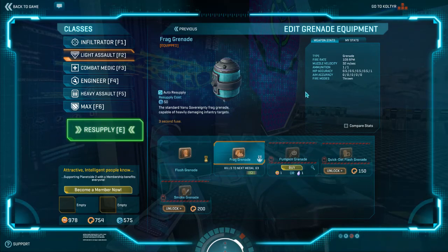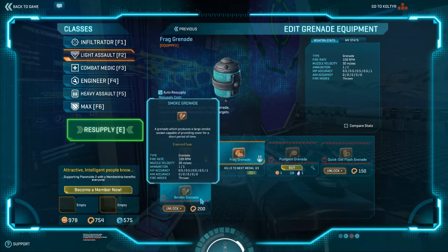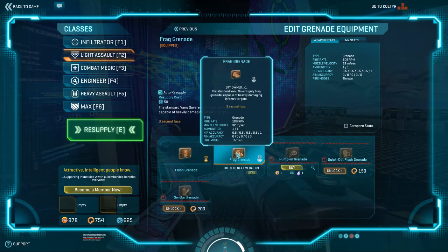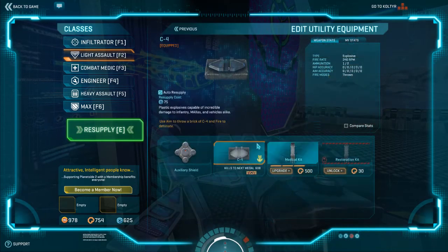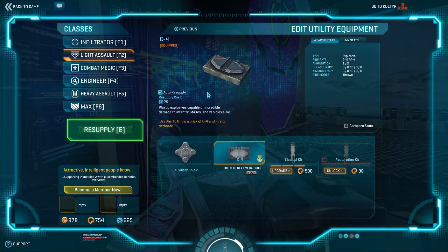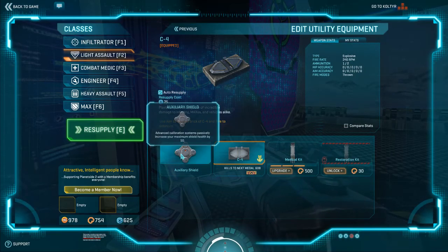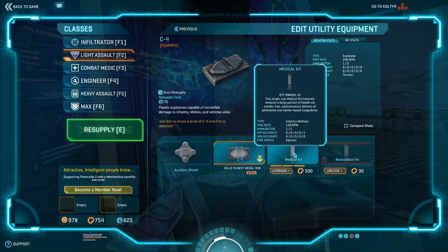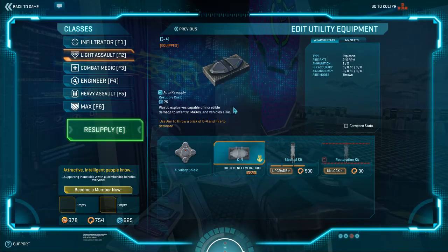Grenades are all up to personal preference. If you want to run HSNV and be a sneaky player, you can run smoke. If you want to blind everybody in the room and come in with a high-capacity SMG, shotgun, or close-quarters carbine, flash grenades are the way to go. Frag grenades are just the easiest and they're free. For utility, C4 is what you want to run - there's really no reason to run auxiliary shield or resto kits. Medical kits could have some use since you're usually out of the way of medics, but we'll get into negating that later.